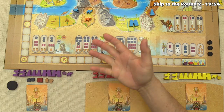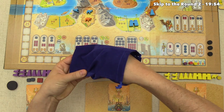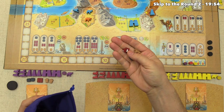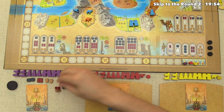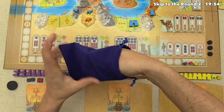We have the regent token, which is why we're going first. The first thing the regent does at the beginning of every round is pull out three workers from the bag and keep them hidden. We see we have a master brickmaker, a regular stonecutter, and a regular farmer. We put these behind our screen, then pass the bag to opponents who also pull out three and hide them.